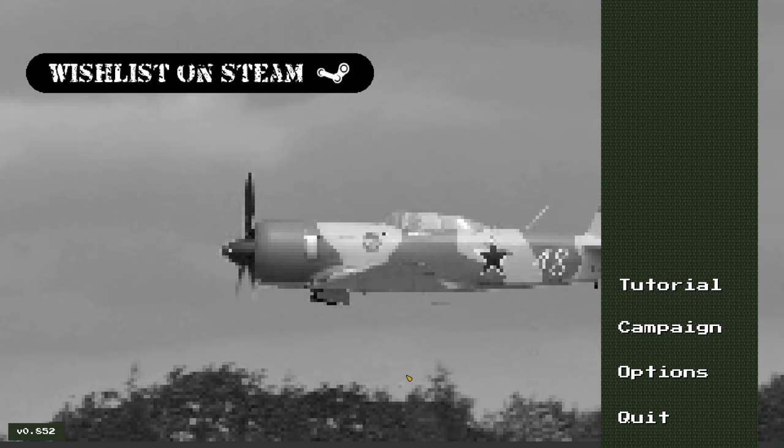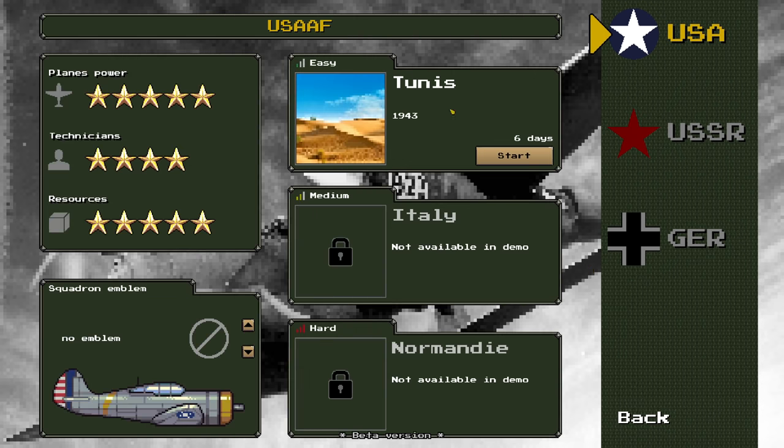Let's go ahead and get to the main menu. There's a tutorial which I've already played through, but I'm going to showcase some of the campaign. There are three different nations you can play as: the United States, the USSR, and Germany. With this demo, only the United States is available, and the only campaign available is the Tunis campaign. I actually completed this one yesterday, but we will start anew and I'll show off some of the gameplay mechanics.